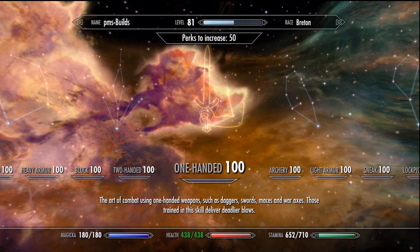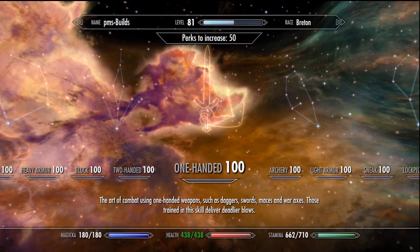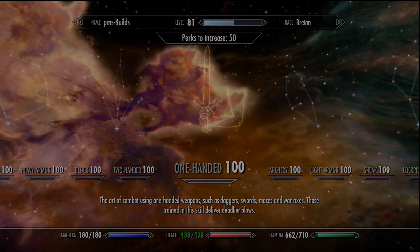And then by switching to a 4-weight elven dagger, a standing power attack only consumes 48. So the difference is not major, but for low stamina builds, heavier weapons will drain you more quickly.